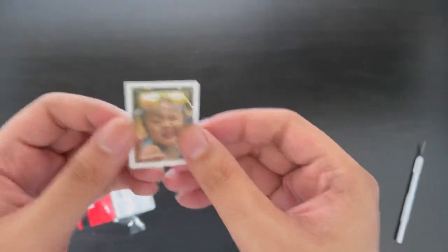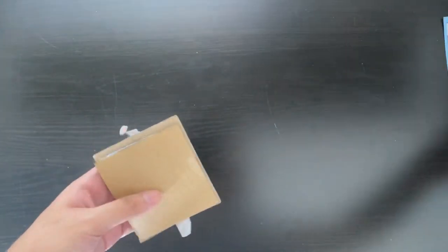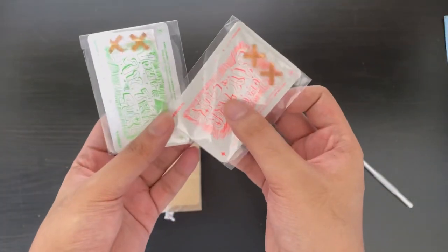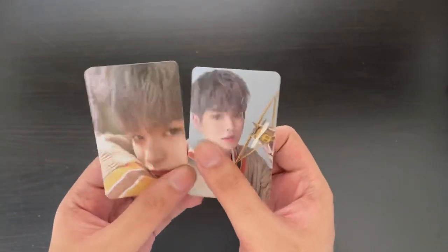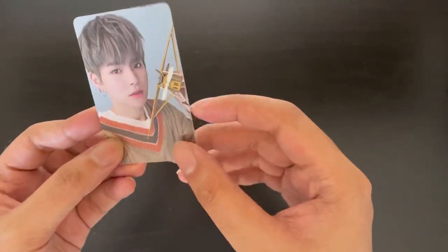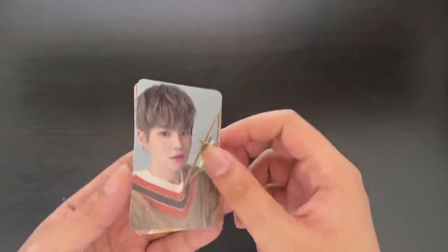Here's the next package. It looks like we have a freebie — a photo from one of their music show performances. Let's get into the main item. I traded for two of Yoshi's selfies from Treasure Effect — the green version and the orange version. Here we have Yoshi's orange and green selfie, very cute from Treasure Effect. I kind of like this selfie a lot, with the plane.